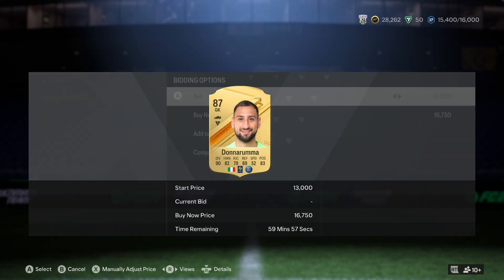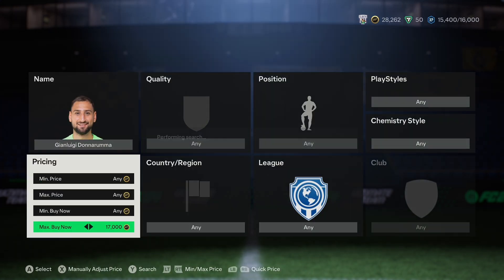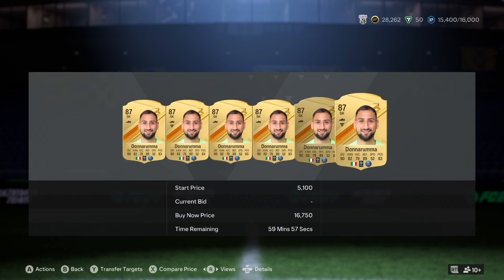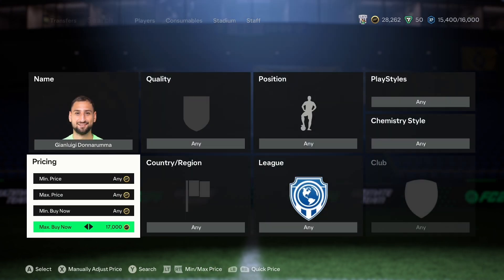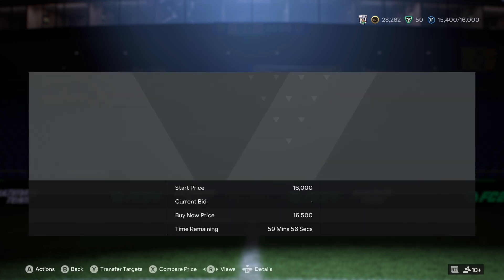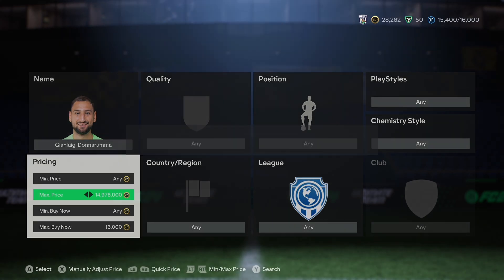The first filter: quality gold rare, position forward, league Premier League, club Arsenal, nation Brazil. That gives you two players — Martinelli and Jesus — both 84-rated. Both still have some value at this early stage of the game. I expected them to be a bit higher, but the market crash a few days ago pushed prices down.